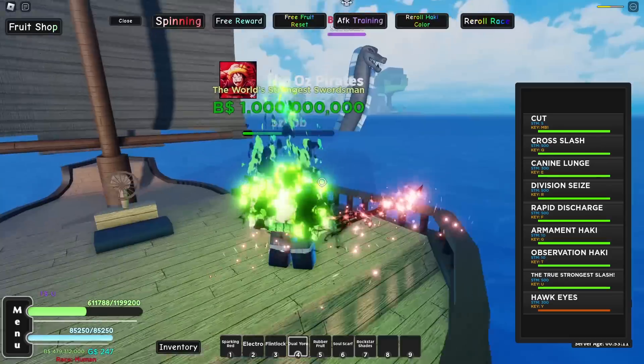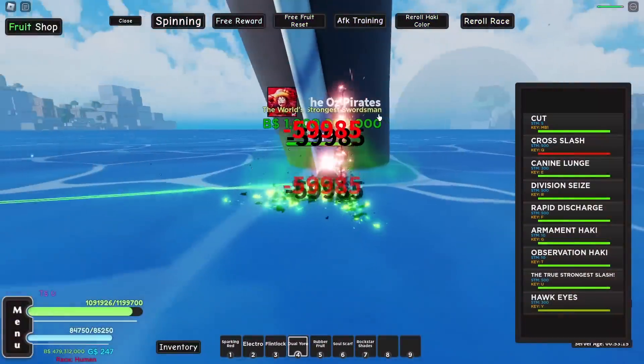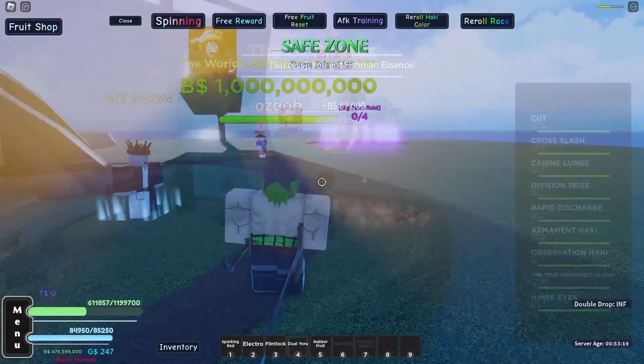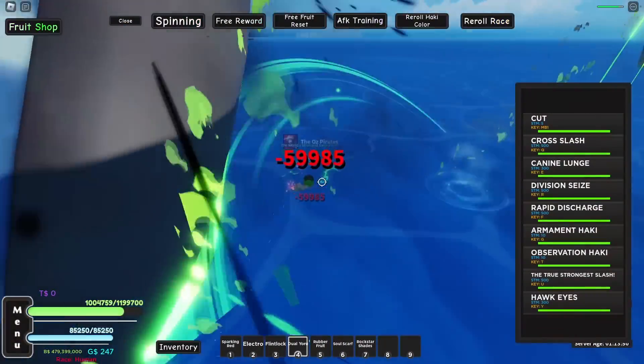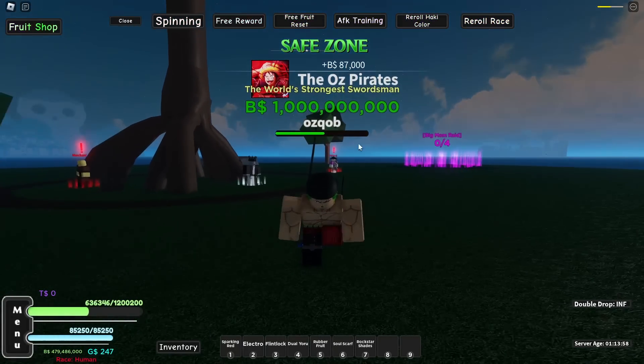As it spawns, we're gonna activate our Haki and our Sword Mode. Let's beat this boy up real quick — oh, I'm actually about to die because of this. Okay, let's be a little careful. K-9 Launch 2, and we beat it up. Once again we've got ourselves another Sea Beast, so we just cross-slash him right — like that, nice. And okay, I accidentally killed him, and we got a Human Essence.